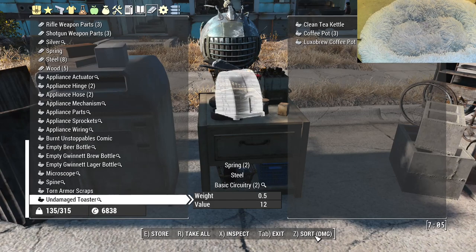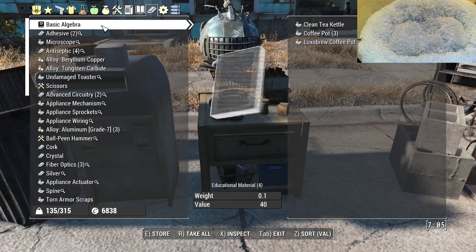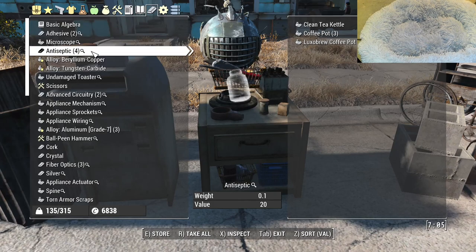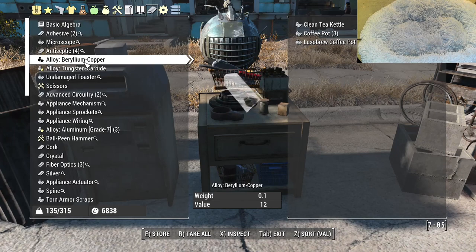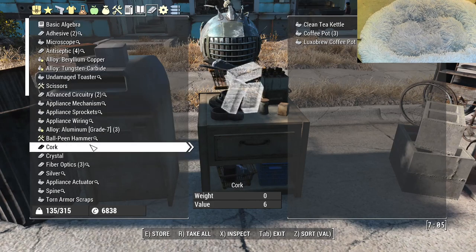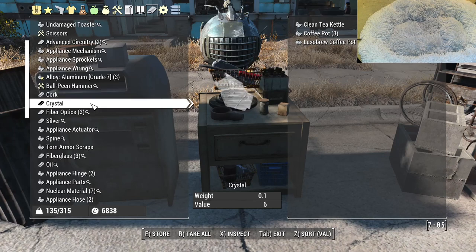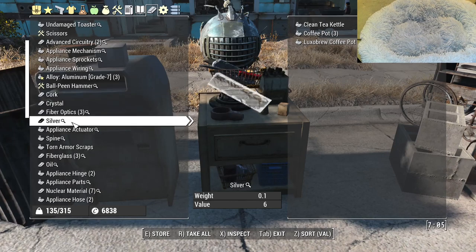The next stage — this is the stuff I have picked up or scrapped on my way. I'm going to sort by value because I've learned that things like steel, for instance, by the time you get to your late 20s, early 30s level, you'll have 12 to 15,000 steel that you aren't going to use for anything. Don't ever get rid of alloys. This is a precision tool — if I had more than one I would sell it, but I like to keep a selection. Cork, crystal.